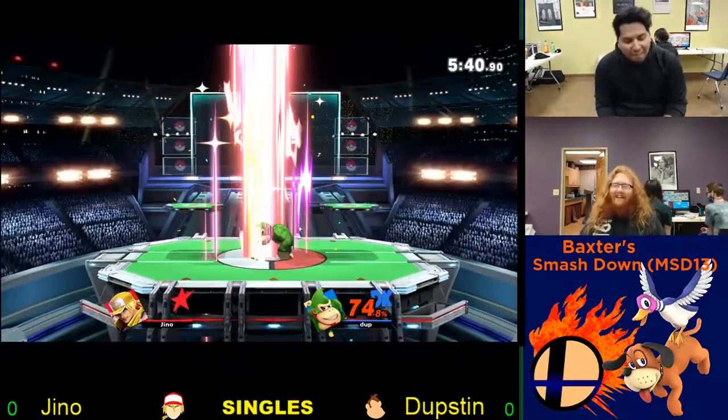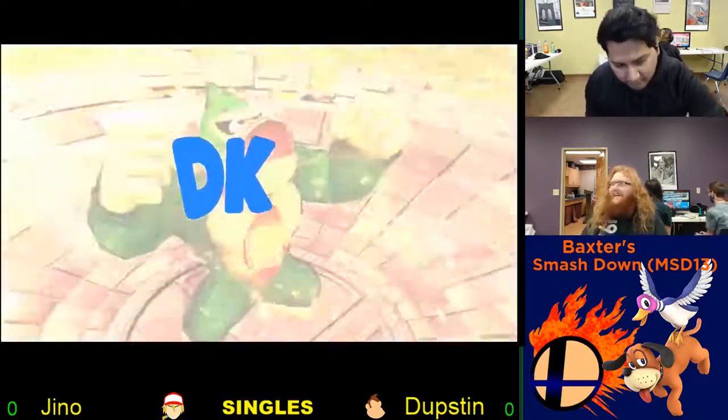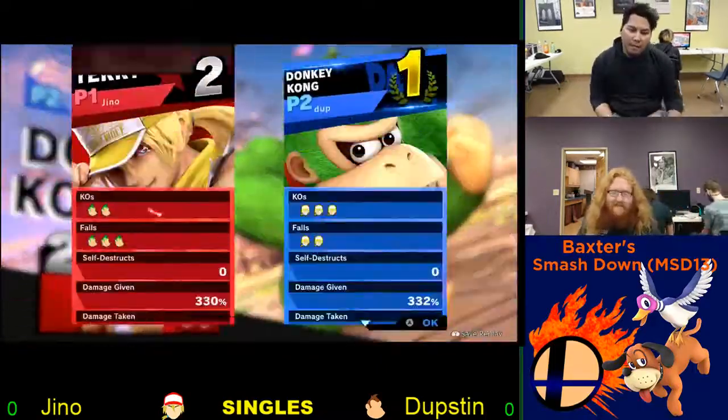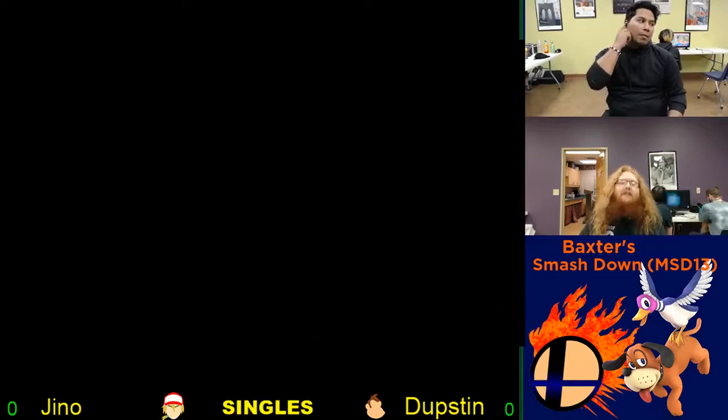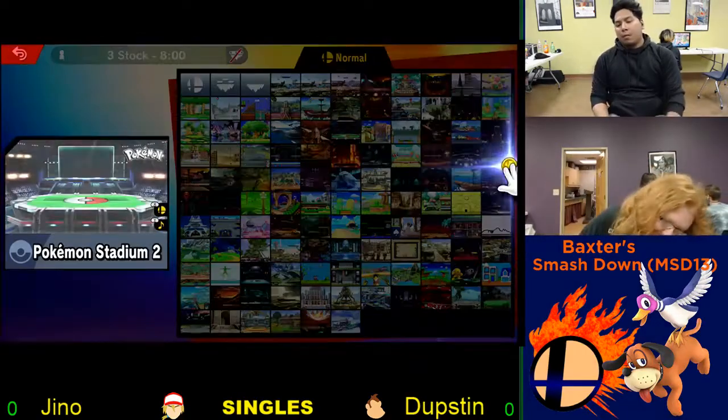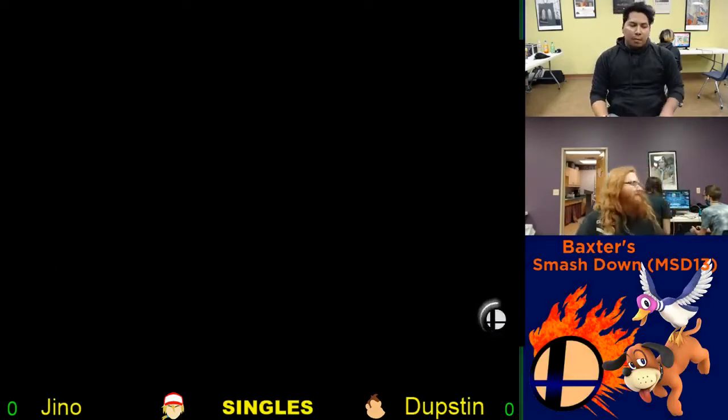That's side B into up smash. Please fix your game — up smash should not hit if he's on the ground. Looks like an overhead that should not do that. Alright, Dubs taking that first stock, for the first game — nice start.